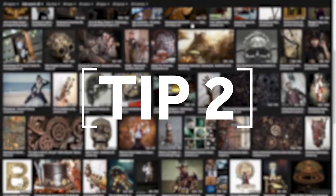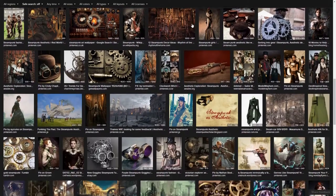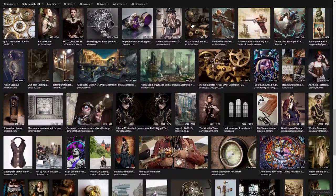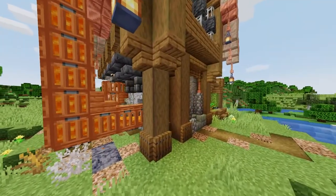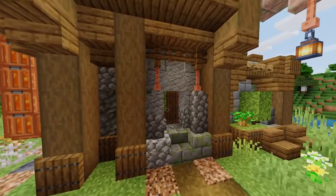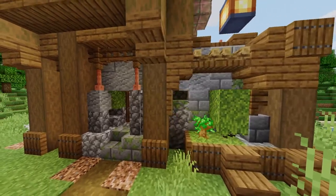Tip 2: Maximize the amount of detail in your build. If you look up steampunk drawings and designs online you'll find airships covered in gears, ropes, pipes, and other interesting industrial details. Minecraft is a pretty blocky game but you can still recreate this effect reasonably well. Use non-full blocks like stairs and slabs to break up your walls and add as much depth as you can.